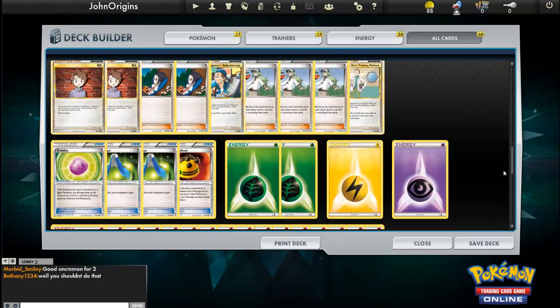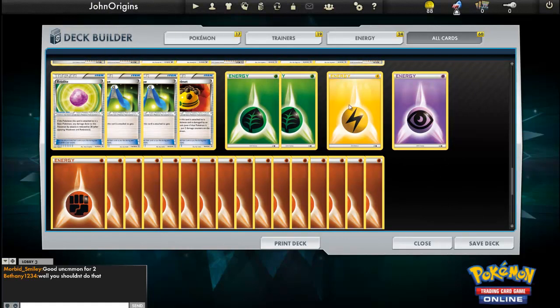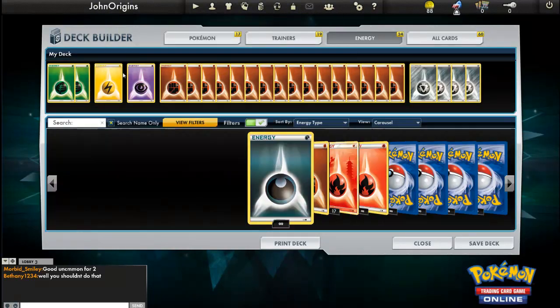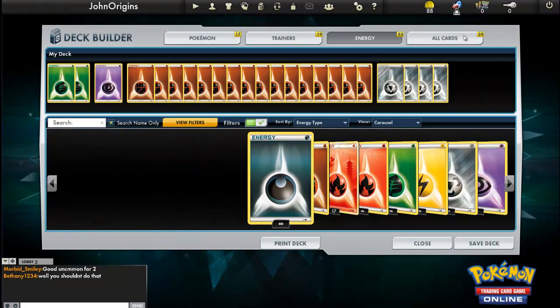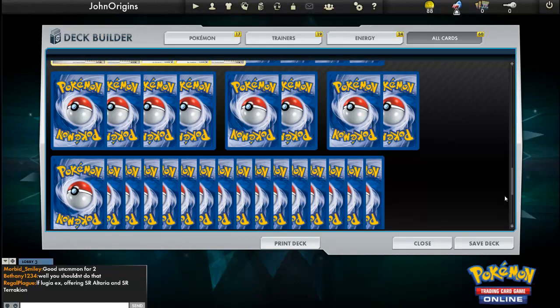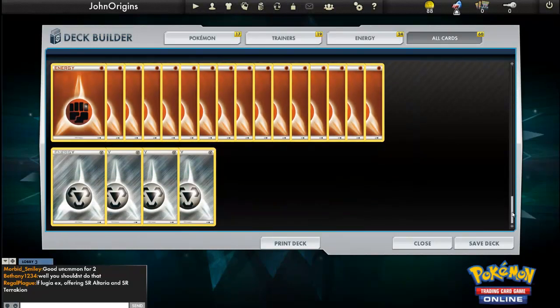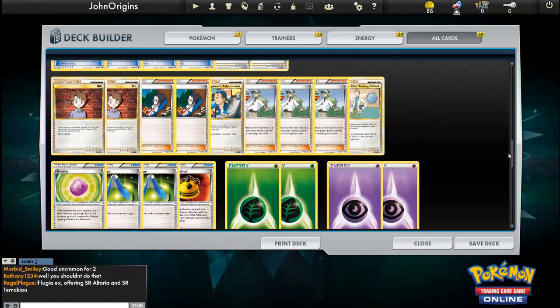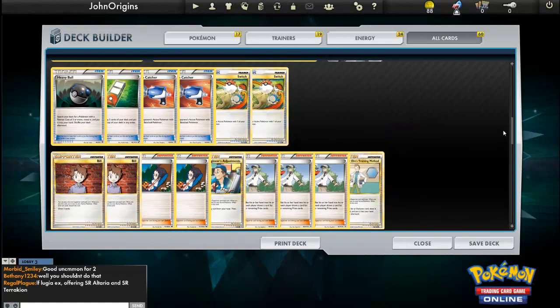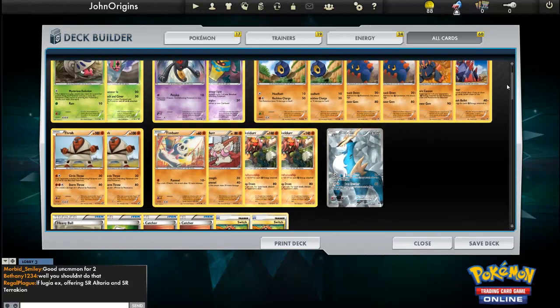I got some nice little things. I don't need this in — how do I remove this? I might have to do it like this. Get out of here, yeah, that's better. And I could replace it with one more poison. That's probably what I did wrong. I've got all of this stuff: I've got Eviolite, which is sweet, loads of N's, a bit of Cheren, a bit of Bill, two Catchers, two Switches, Heavy Ball and Pokédex.